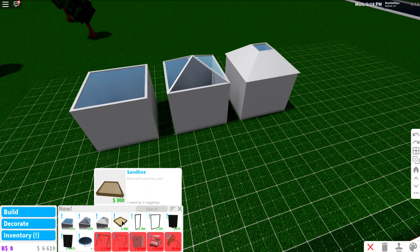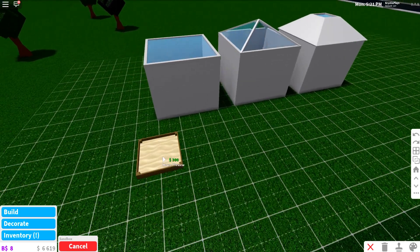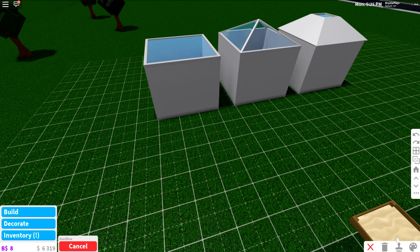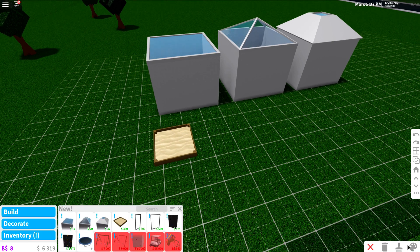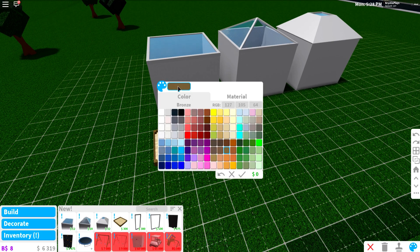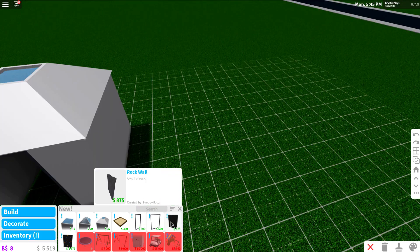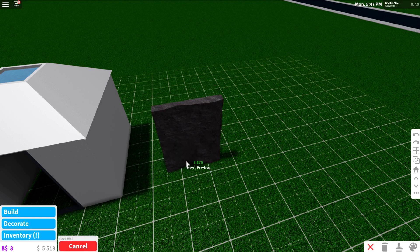The next thing we have is the sandbox — a box with sand, very cool. This is actually 300 coins, which is really cute. You can change the color on the box itself.